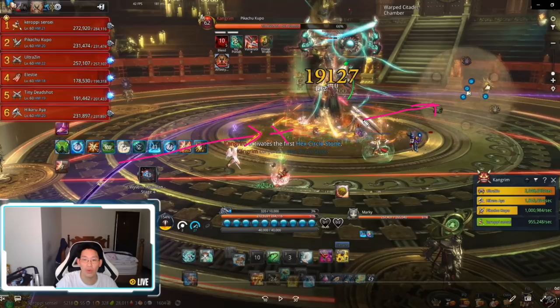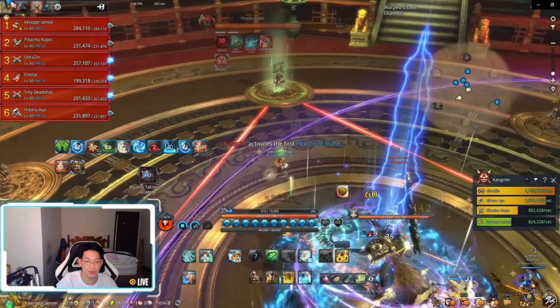While Xin runs towards the boss, Kupo runs the other way towards the far pillar. The reason is that Xin and Kupo are going to swap places — this lets the tank have an easier time because he's close to the boss to avoid the pizza attack, and it allows the marked player to have an easier time touching the other pillar.